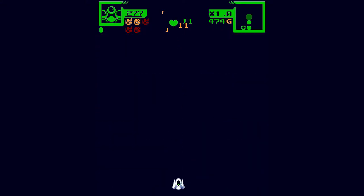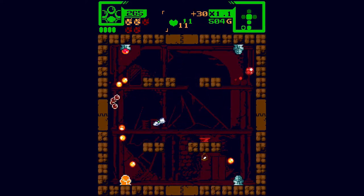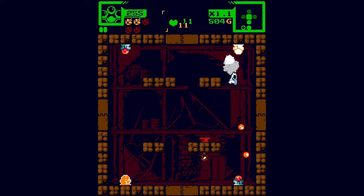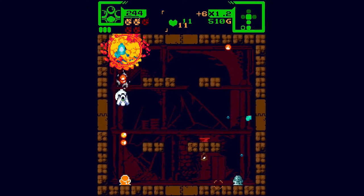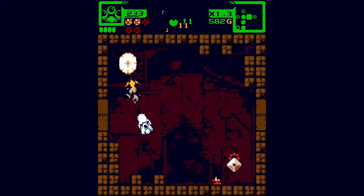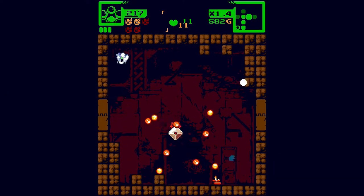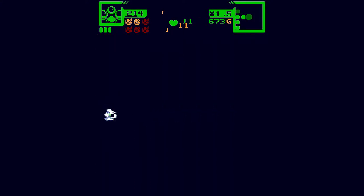Secret rooms are generally pretty easy to find in this game, both because of that logic I told you about. When you use a special weapon you have ammo for it; otherwise you have infinite ammo for your basic weapon. It never feels good to have to take out trash with something like the revolver.